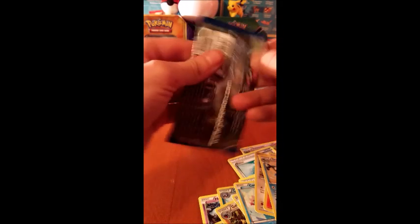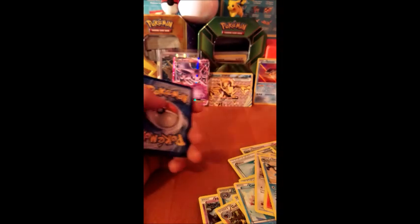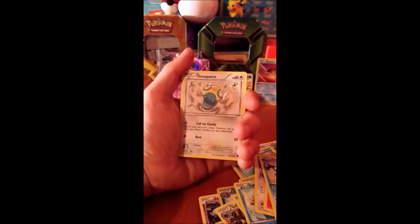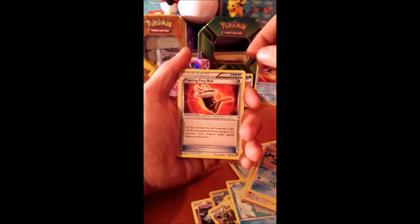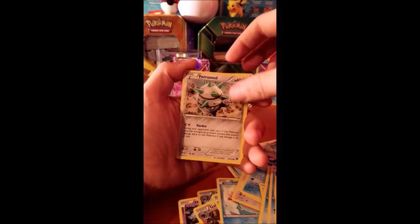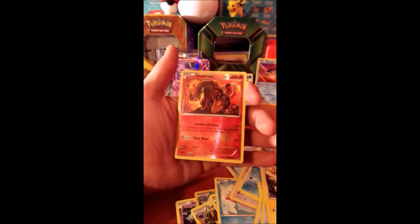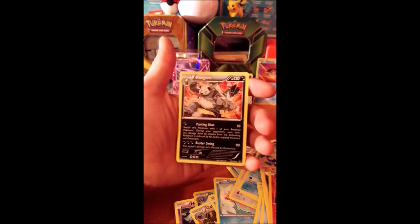Alright guys, last pack — let's see what we can get. I would love that full art Scizor. Heatmor, Fighting Fury Belt, Psyduck, Shellder, Blitzle, Furret — I think — Electabuzz. Reverse Heatmor and a regular Pangoro. I think so.